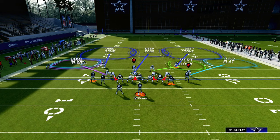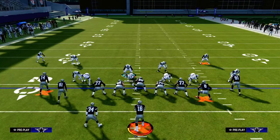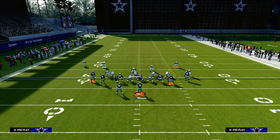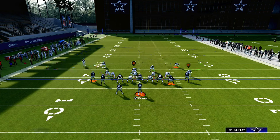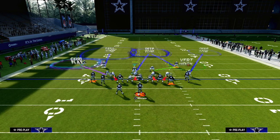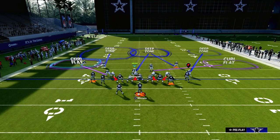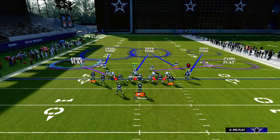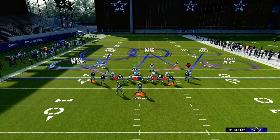The coverage on the right side is really up to you. Generally, you want to roll into the short side — outside third or outside quarter on the corner, inside quarter or inside third on the safety, and either leave the linebacker in the yellow zone or drop him in a curl flat to defend flat routes. The whole purpose of Mabel coverage in Madden is to force your opponent to throw the ball in the middle of the field, which is where our user is.